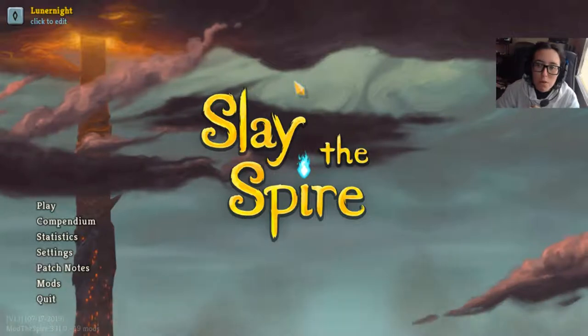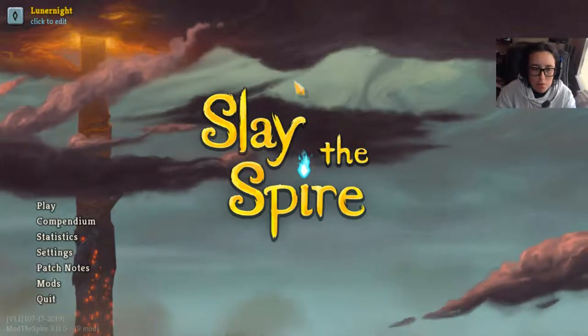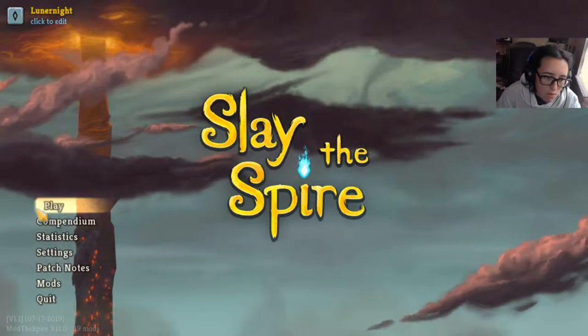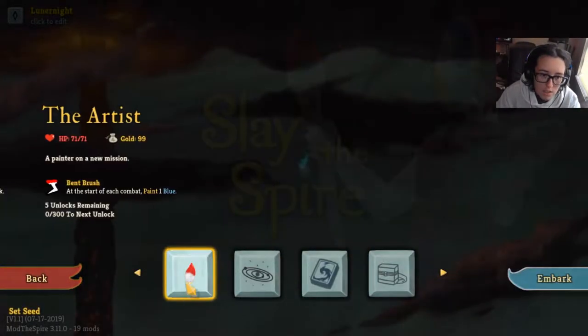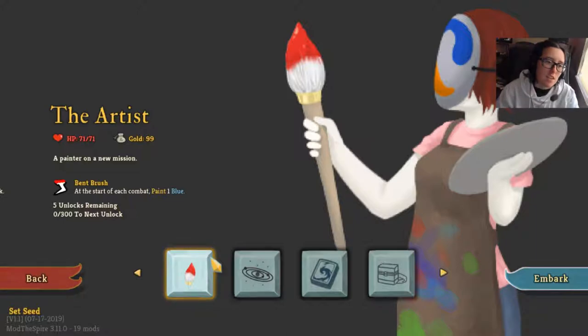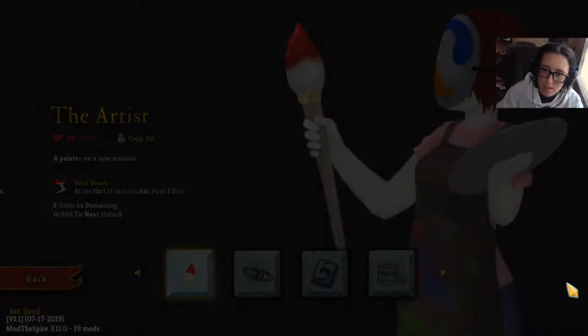Hello friends, it's evening and welcome back to Slay the Spire Modded. We are going to play a very special character today — The Artist. At the start of each combat, paint one blue. I don't know what that means, so let's do it. We are the artist today and it's going to be beautiful.